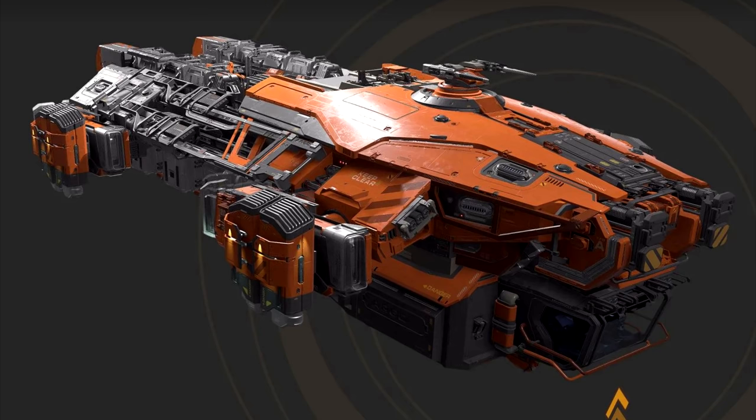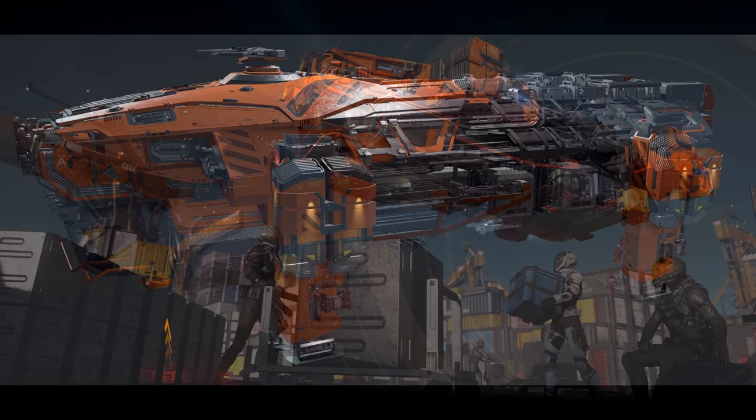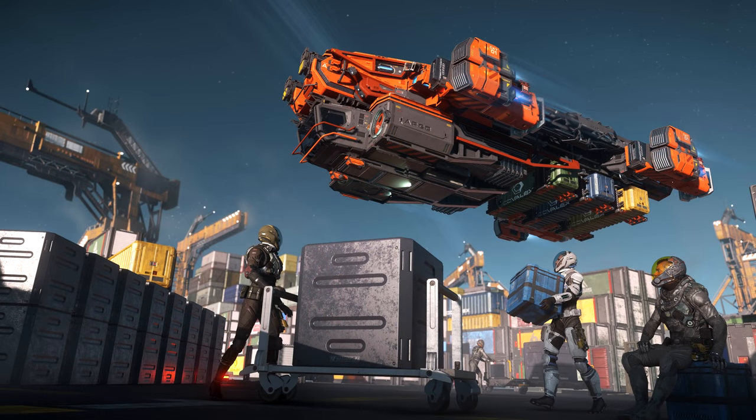I do think that long-distance high-value trading on this ship could be something to consider. You have a crew of two, the quarters to support that, and an ability to potentially run for long periods of time based on the huge quantum tank. You can keep earning while your other partner is logged off. So if you have a high degree of trust and coordination with somebody else — which is important — it could do that job incredibly well.